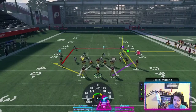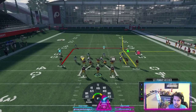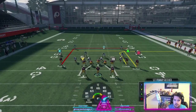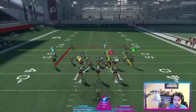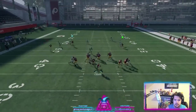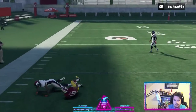We're gonna put this all together with Receiver Dig. You see we have these rounded out routes — these kill man coverage. We're gonna put it together with one of these motion speed outs. You're gonna want to hike it before he sets, and as you see, the user can't cover all three.